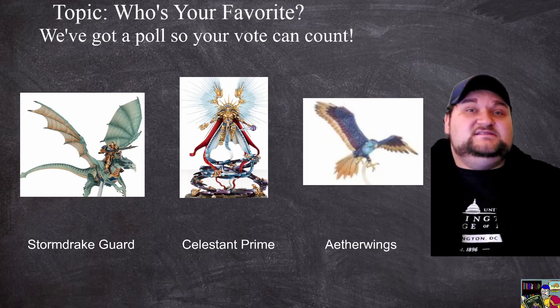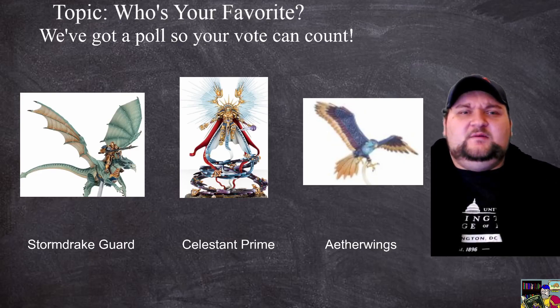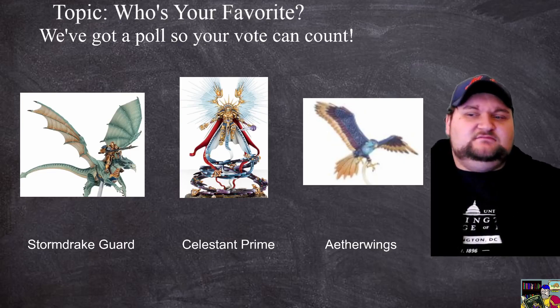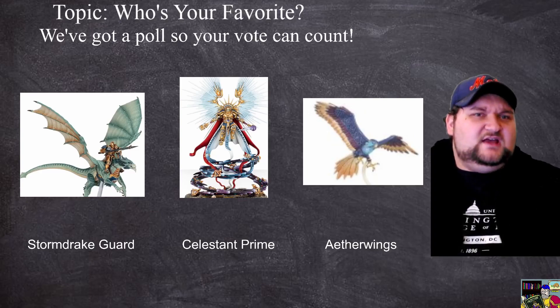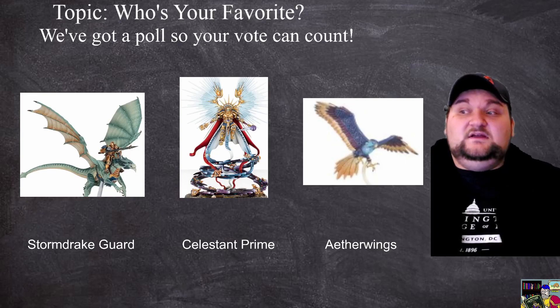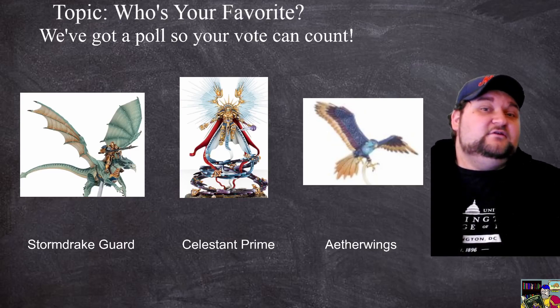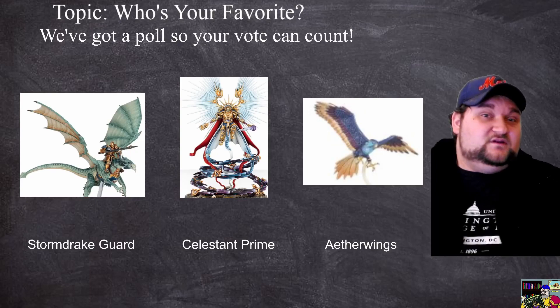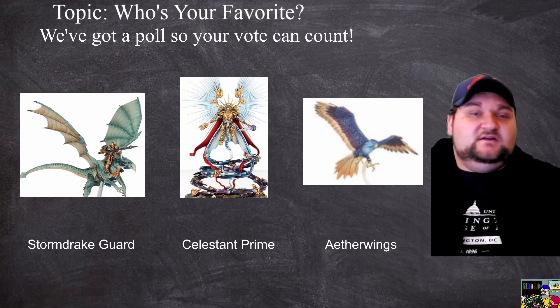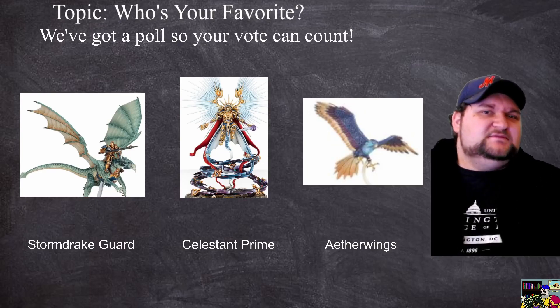Storm Drake Guard come in at 340 points for a unit of two. In armies that take this, you really need the mobility, the mortal wounds, and the toughness. There was a time that anyone who could ally in Stormcast was like, 'Yeah, I'm gonna take Storm Drake Guard.' The two baby dragons punch at their weight. Now that a bunch of books have come out and they've been nerfed — Morathi and the bow snakes can still shoot every hero phase — Storm Drake Guard used to be a lot better, but they're still really good. There's a chance they might get un-nerfed as other books' power levels come up.